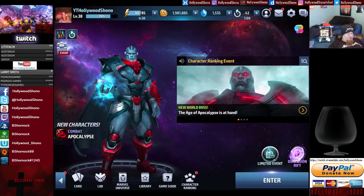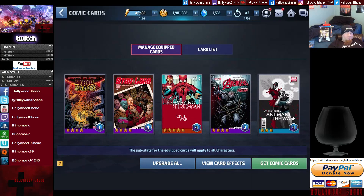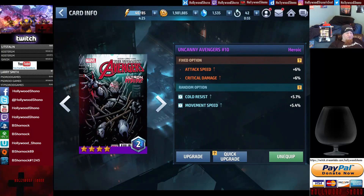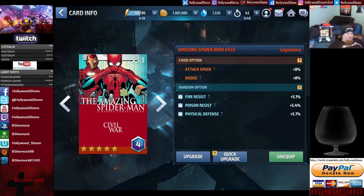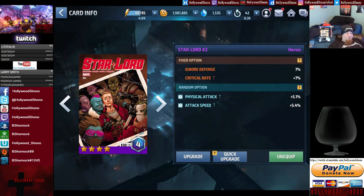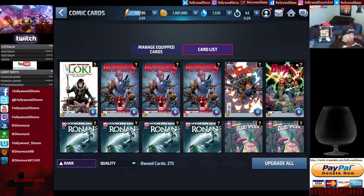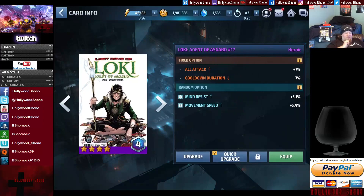Let me talk about the cards in the game. I don't have optimized cards — Ant-Man the Wasp with Mind Resist and Ignore Defense is not a great card. Avengers with Attack Speed and Crit Damage, the random options are crap. Amazing Spider-Man gave me 8% Attack Speed and 8% Dodge. Star-Lord with Ignore Defense and Critical Rate is actually decent. One card I've been working on is the Loki card — it increases all of your attack and gives you cooldown duration.